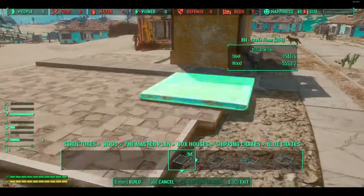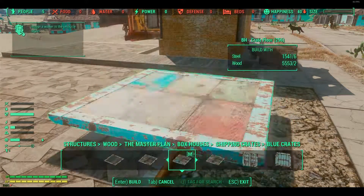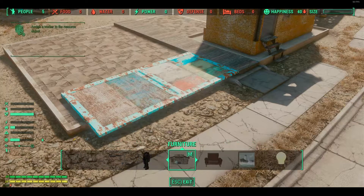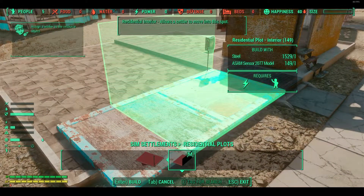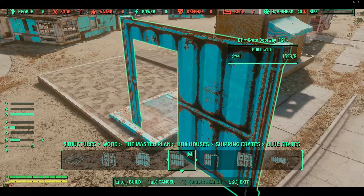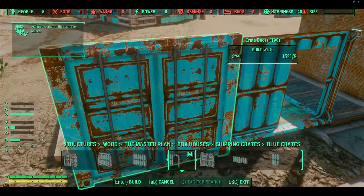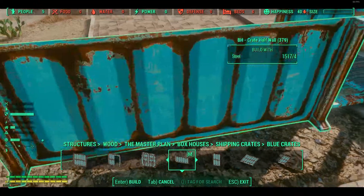This is supposed to be a post-apocalypse after all. I saw an excellent looking guard post in one of Cordless's builds for the front of Sanctuary, using these box house pieces, but I want to use it for a residential interior plot. Have a guess in the comments — predictions on who these two houses are for. I'll tell you before the end of the video. One's lovely and luxurious, and the other is essentially a box car that's been cut up by Sturgis.